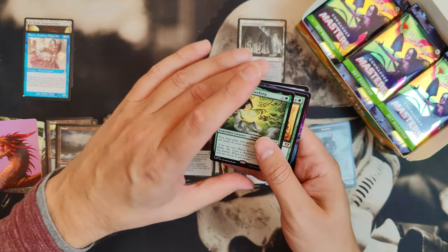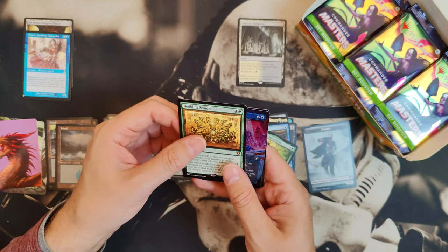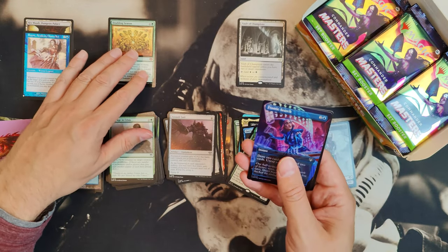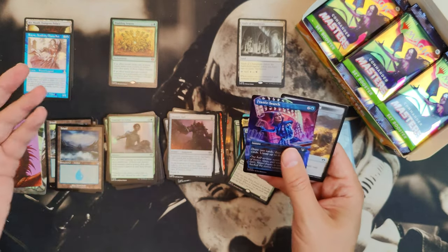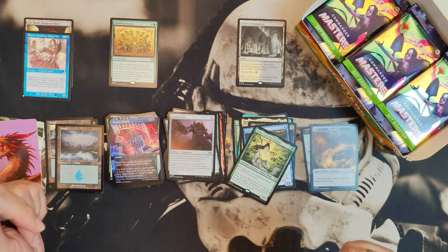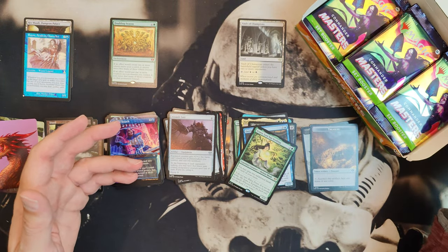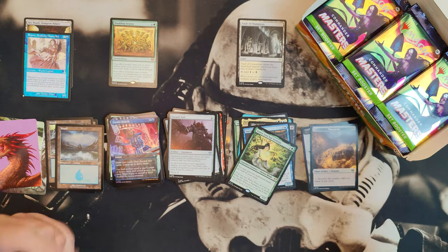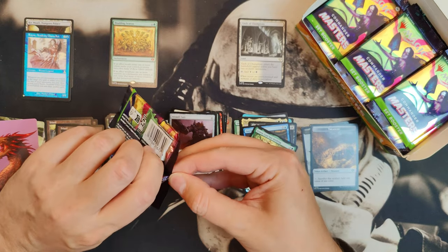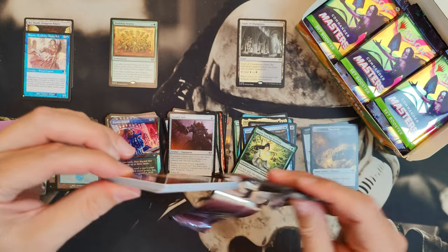Azusa, Lost but Seeking! We're gonna stop now because this is what I wanted — I'm kidding. But hey, Yurlok — we've talked about it a lot. I had some sleeves here but I have no idea where I put them, so I'll do that later. As a professional, professionals don't know what they're doing. Doubling Season! There it is, everybody.